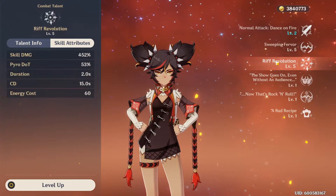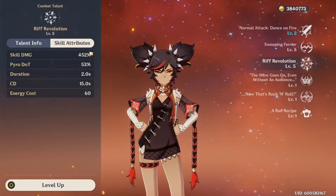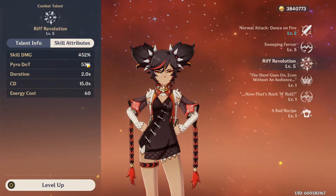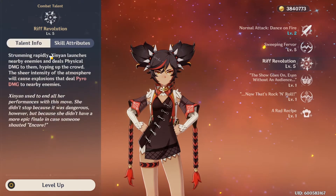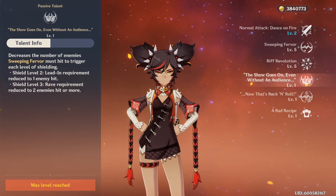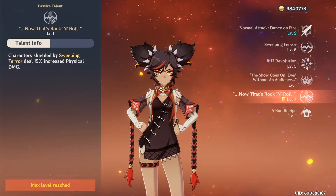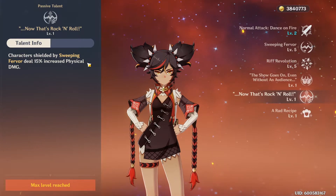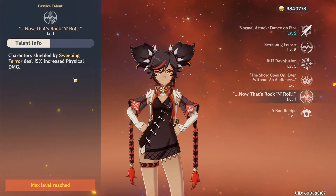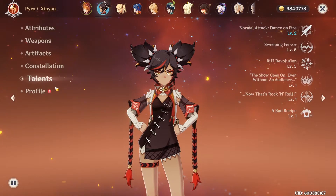Her ult is an interesting case — the 452% is based off physical damage, and the pyro portion in comparison is very insignificant, which begs the question of whether her pyro damage should be buffed. At level 40, her passive skill 1 makes it much easier to obtain the AOE pyro effect. Her passive at level 70 gives anyone with the pyro shield 15% increased physical damage — I can see this working very well with Fischl.